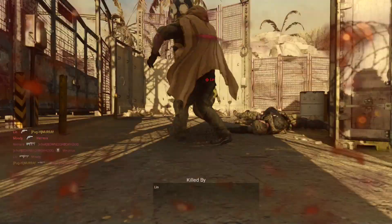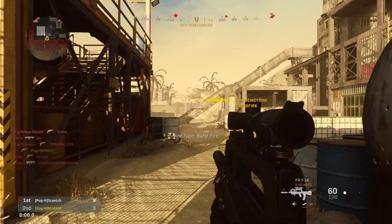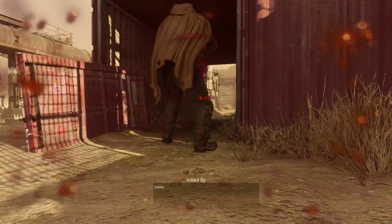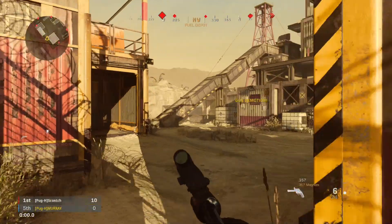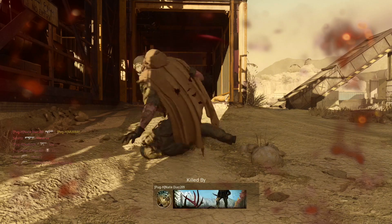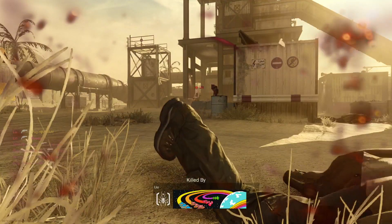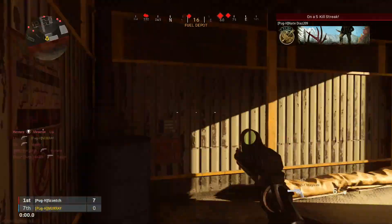Another camo idea is like a zombie-themed camo. I know in Modern Warfare there's nothing to do with zombies, but imagine a gun that's got zombies walking all over it — I think it would look absolutely mental. I love that idea, with zombie faces moving about, sometimes a load of zombies and sometimes just a few. I think it would just make it so much more interesting.